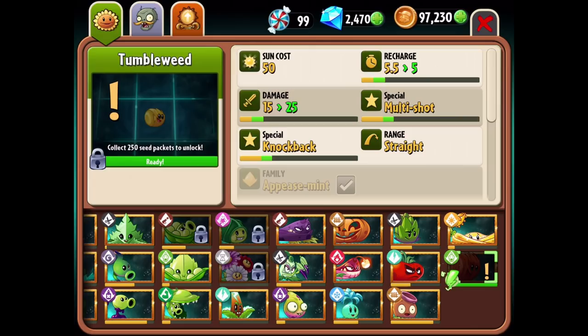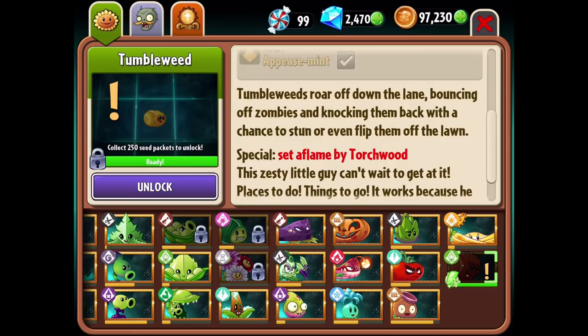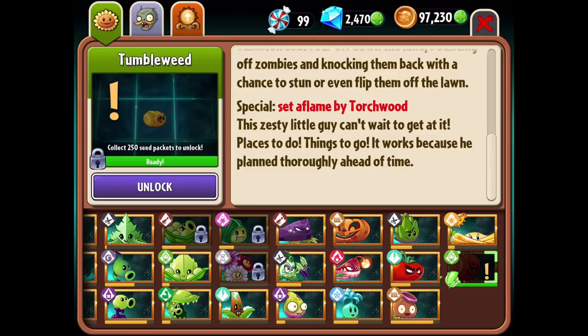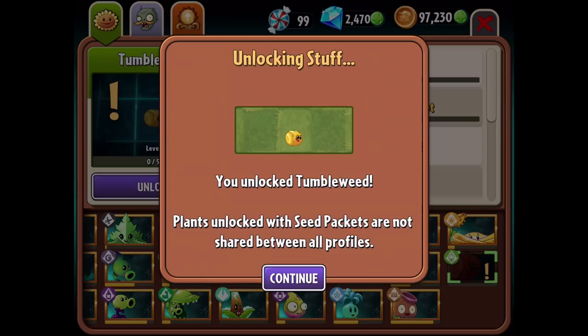This should be the new showcase plant for the upcoming season. The Tumbleweed: tumbleweeds roar off down the lane bouncing off zombies, knocking them back with a chance to stun or even flip them off the lawn - it almost works like the bowling bulb but better. Set aflame by Torchwood, this zesty little guy can't wait to get at it. He has a sun cost of 50, a recharge of 5.5, damage of 15, special is multi-shot and knockback, and he works in the Appease-mint range.